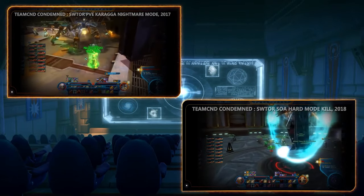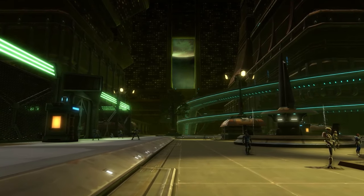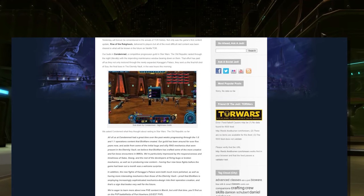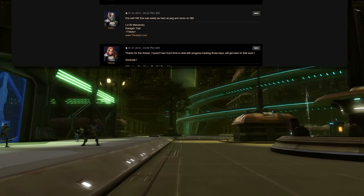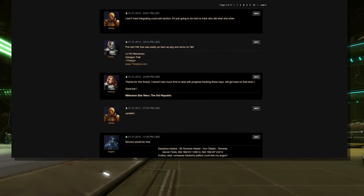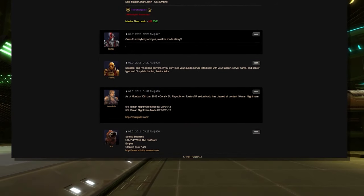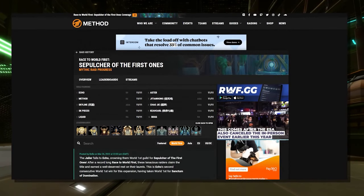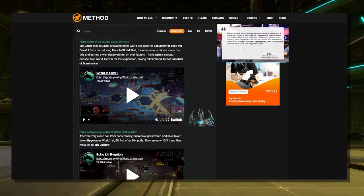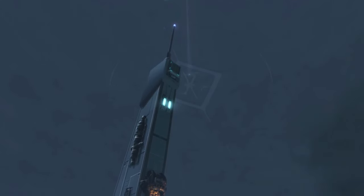Condemned had officially claimed both world firsts from SWTOR's very first nightmare operations. At first, most every team was in disbelief at these world firsts, with constant controversy lasting months. Some opposing players claimed their success was due to their team being 16-man and utilising exploits. Some claimed they used cheats in general. Some thought the screenshots and videos provided were edited. Ultimately, Condemned would be recognised as taking the first 16-man nightmare operation clear and first clear of EV and KP respectively.